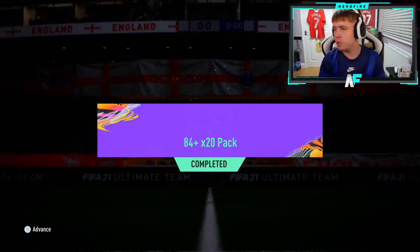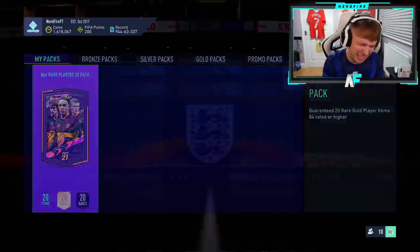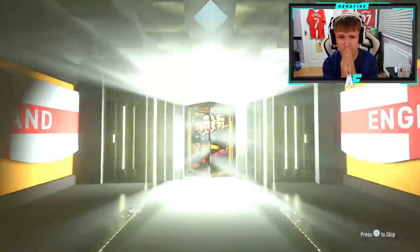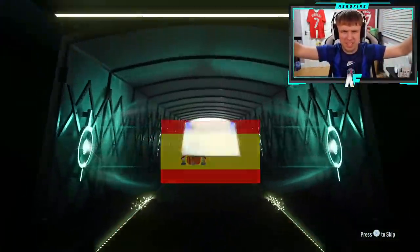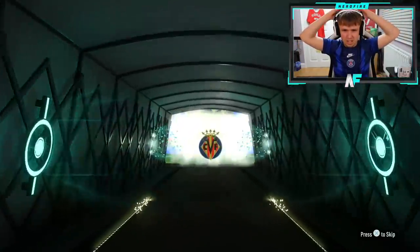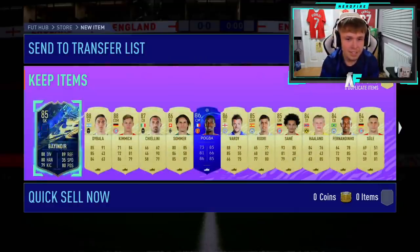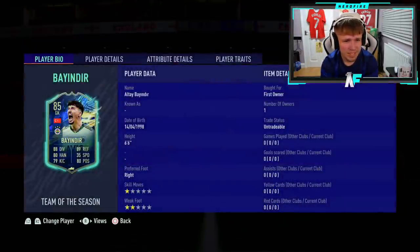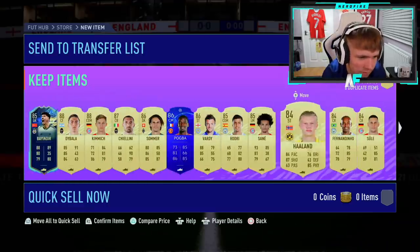Submitting my own 84 plus times 20 Icon Swaps pack. Cracking it open - three, two, one. Please just show me blue. Blue! Argentina striker. But behind him - no Koundé. It's the Ballon d'Or. That is poor. That's poor.